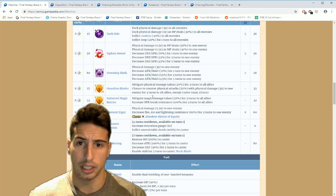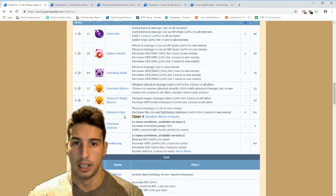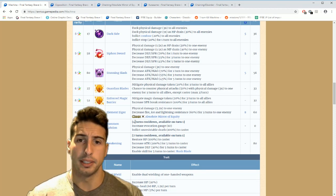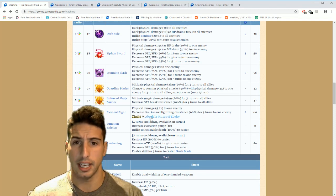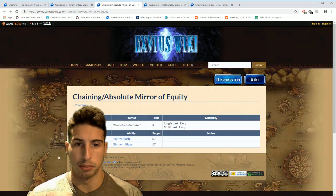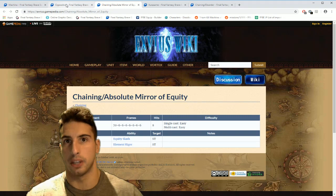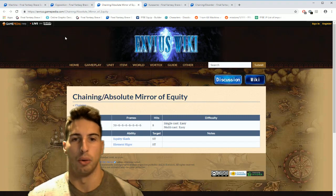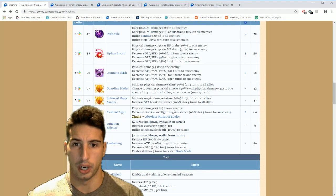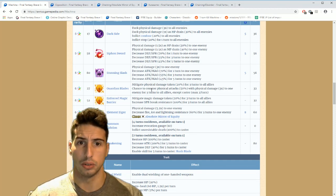Then there's the training move Element Eager — physical damage 5.2 to one enemy, decreases fire, ice, and lightning resistance by 60 percent for three turns to one enemy. That's really really nice, and it can chain with Absolute Mirror of Equity. Machina can chain with Dracula as well — basically these are the only two characters by the time of this recording that can chain with each other. I really like the breaks and the fact that you can help mitigate damage with him.